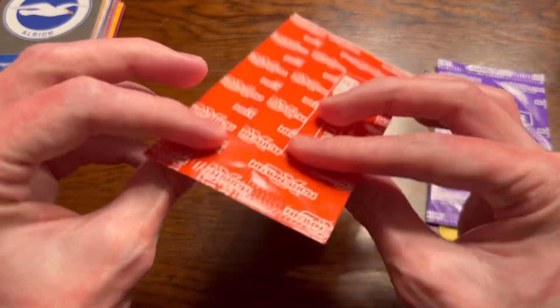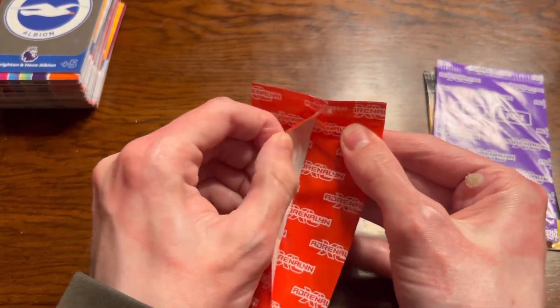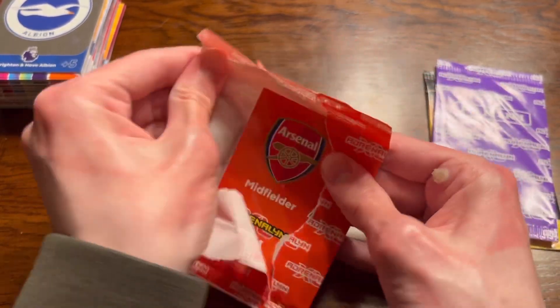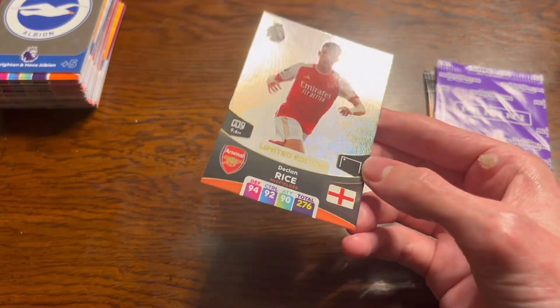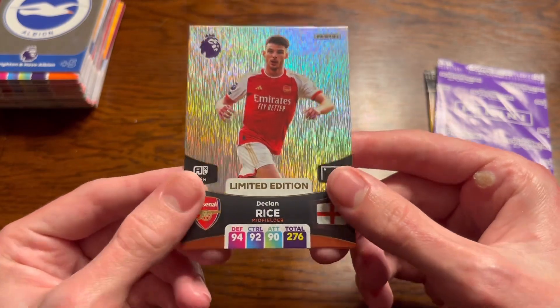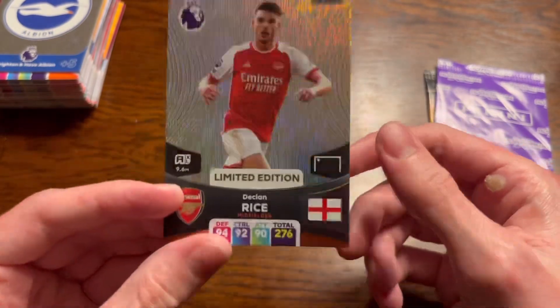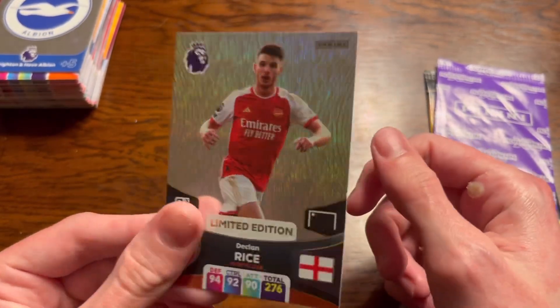Next we open the red pack. I think it's Declan Rice. Yeah - Arsenal midfielder. It is Declan Rice, limited edition. He's not checklisted so it is a new one, kind of cool. I like getting limited editions, but I don't actually try and get them all - I just like it when I get them. Nice.